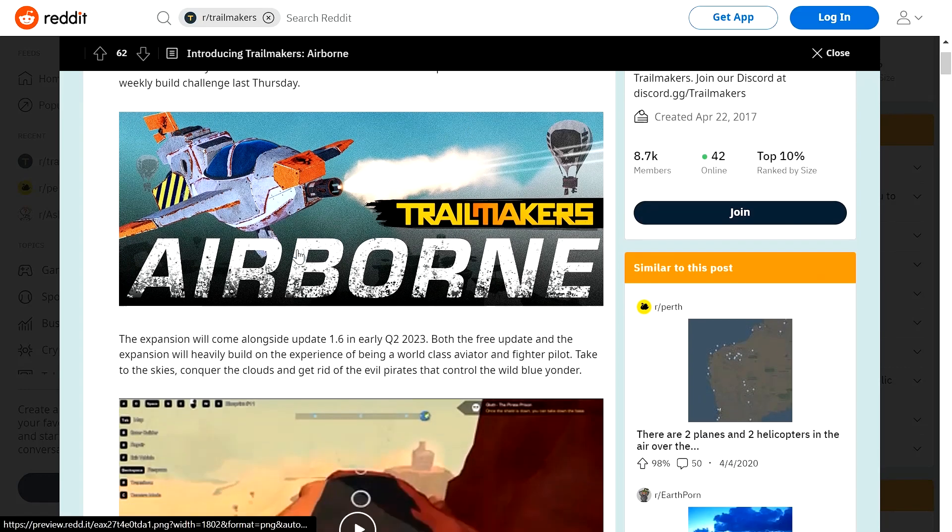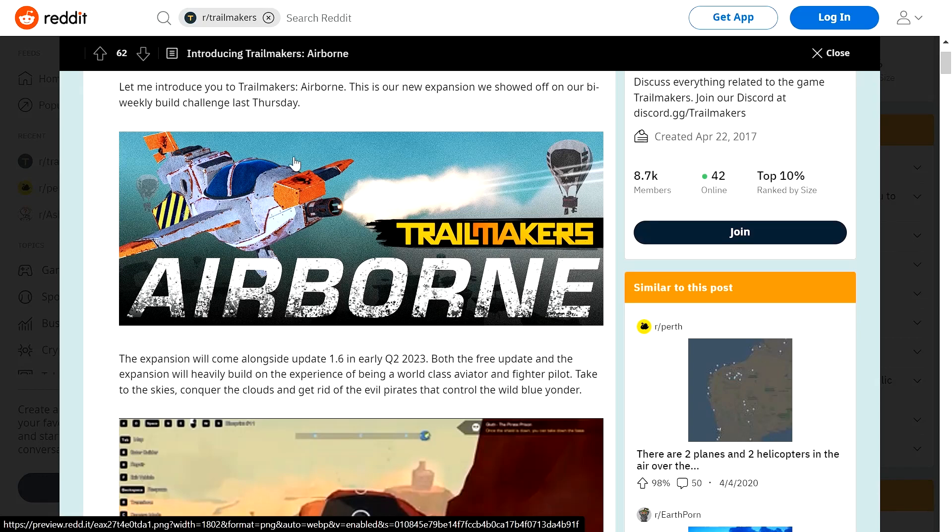First picture: we have a plane with a minigun. I'm guessing this is just concept art, or maybe just following the pirates theme, which I'll be discussing in a second. Awesome designs — maybe a new cockpit, potentially interesting stuff. There's also a hot air balloon, also pirate-themed.